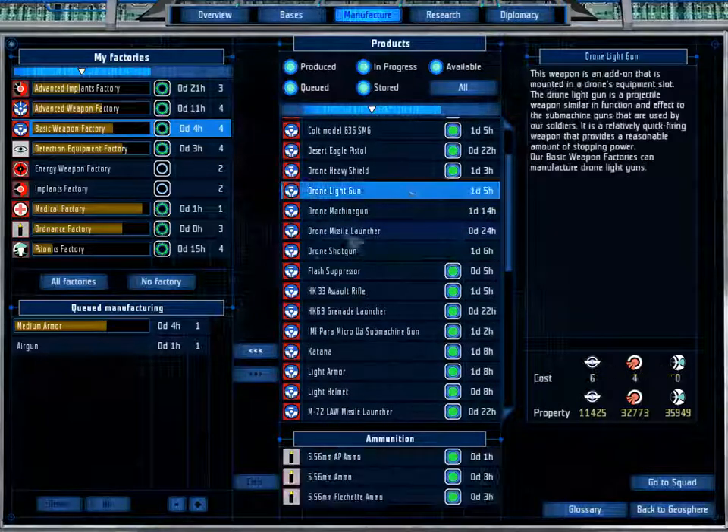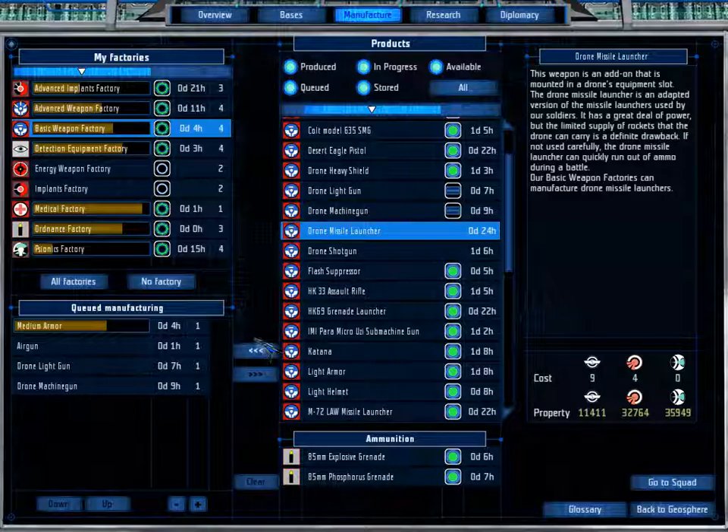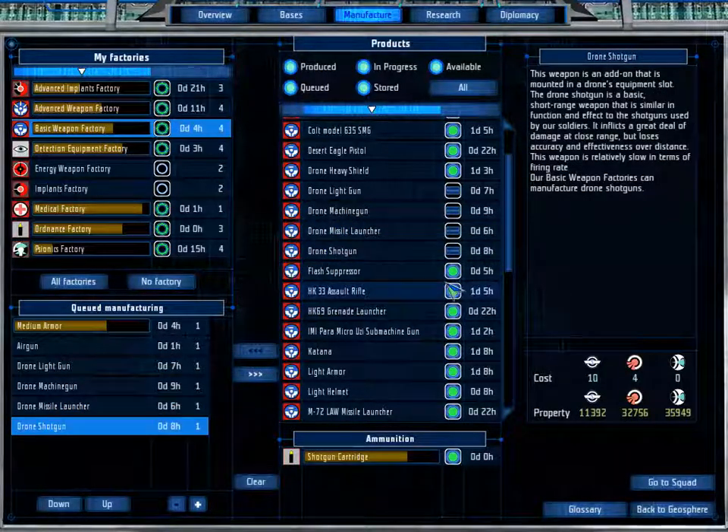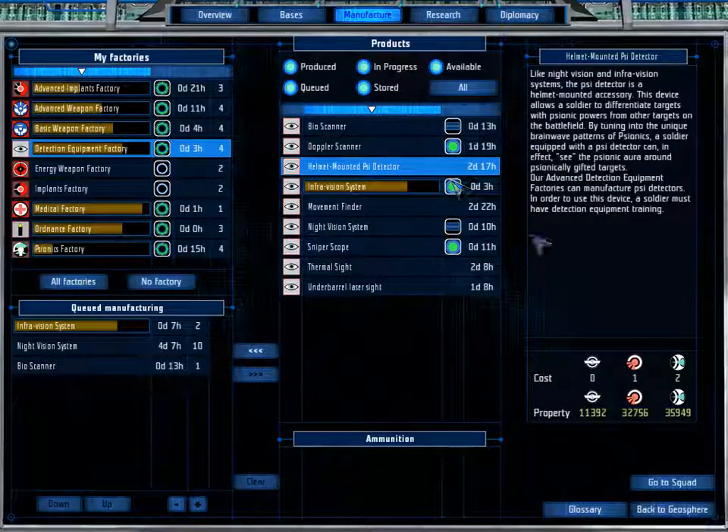I can create some drone weapons now — might as well. The Detection Lab is up. Now I can create some more stuff, which is why the detection facilities are so very important.